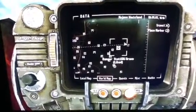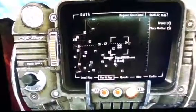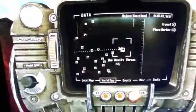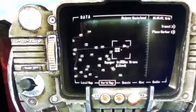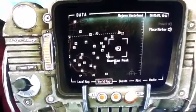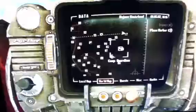Tutorial on how to get the CZ-75 Avenger. We're going to the Devil's Throat, which is east of Ranger Station Bravo and just north of Garden Peak.